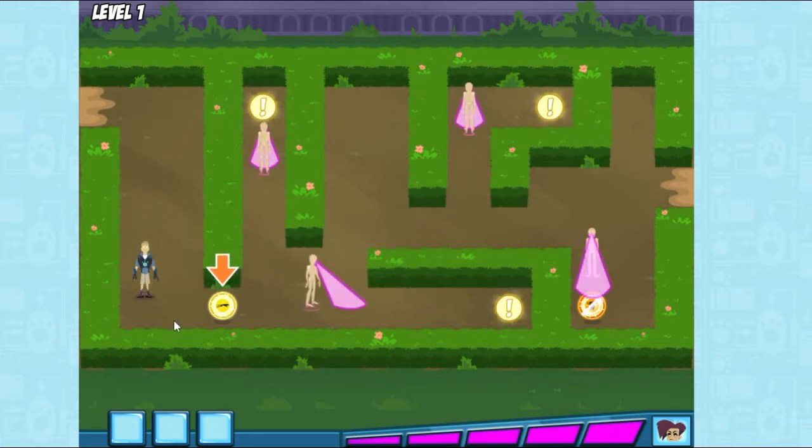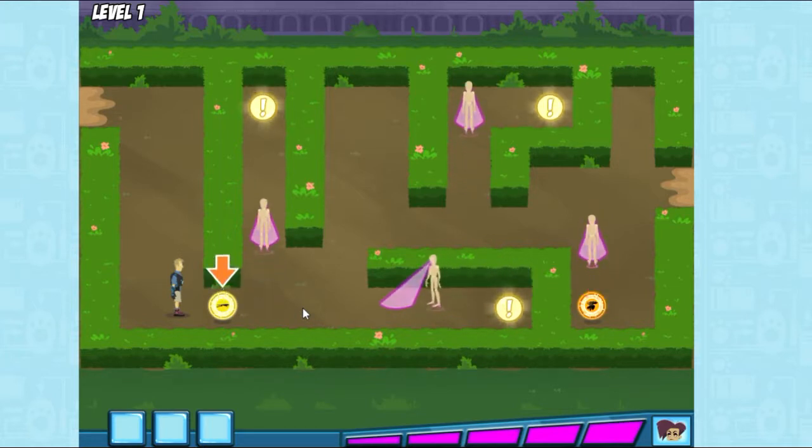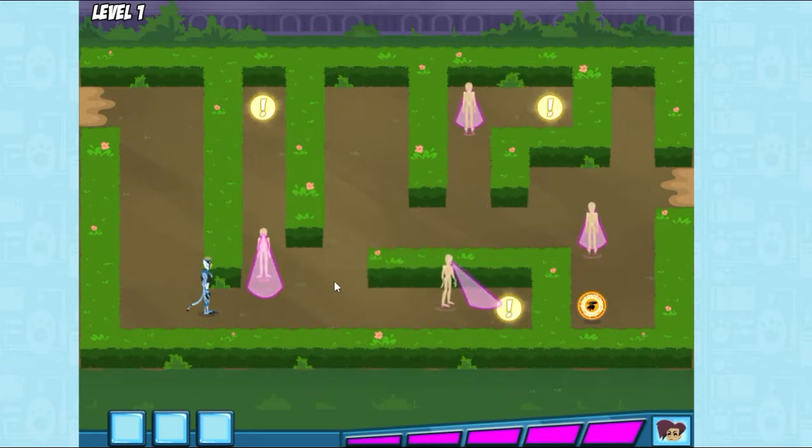I bet a speed boost would help you out. Go get the cheetah power disc and you'll be able to run super fast. With cheetah power, we can run really fast.